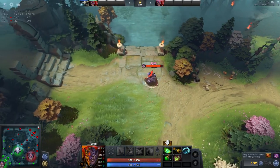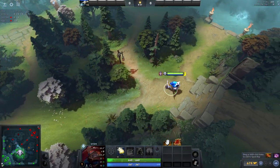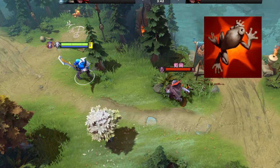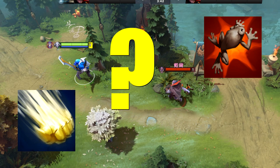There are some clear advantages to this type of camera movement. Let's say, for the sake of argument, that there is a Lion and a Sven wandering through the jungle, and then they end up running into each other. Naturally, the Lion will freak out and press Hex, and Sven will Stormhammer. So, what happens here? Who gets stunned first?